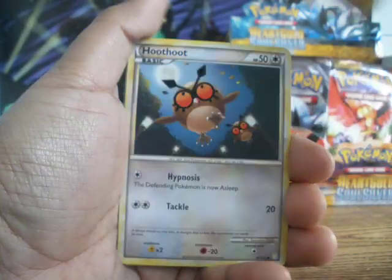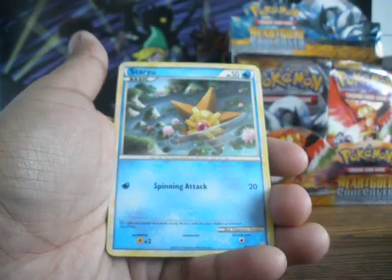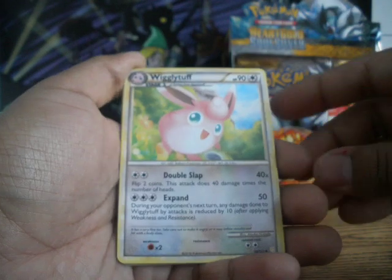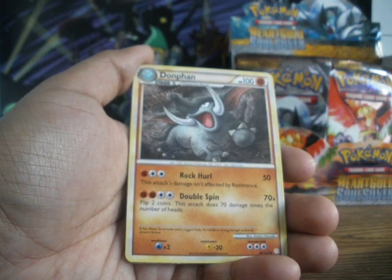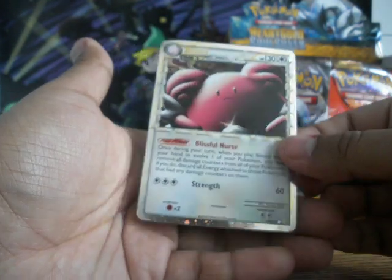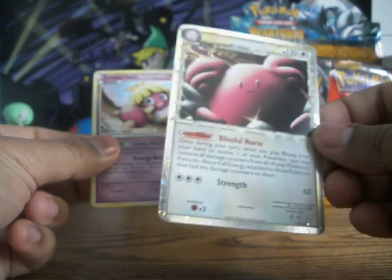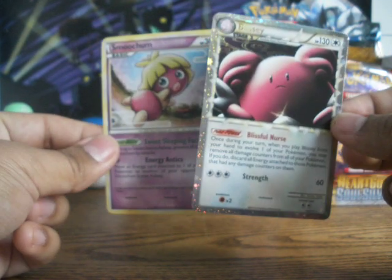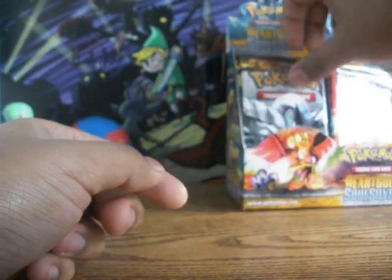Here we have a Flaaffy — a really nice looking Ho-Oh. Chikorita, Staryu, Mareep, Professor Oak's New Theory Supporter, a Wigglytuff — wow, that's really cool. A Dawn Fan — I can't believe that's not a Rare to be honest. What? A Blissey Prime? That is nice, that's unbelievable. And we got another Rare. So these cards take up the Reverse Holo spot — can't believe I just noticed that. That is nice. Two Primes! And you still get a Rare, so maybe I can get a Holo or something else. That's really good. These packs are awesome.